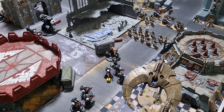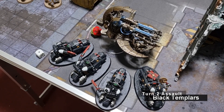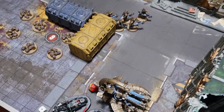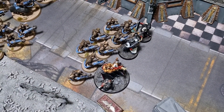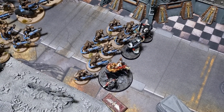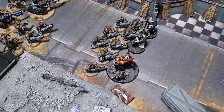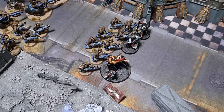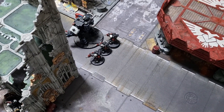End of assault phase for Black Templars Turn 2: on the positive side we did a wound to an Annihilation Barge. On the depressing side, Helbrecht, the Emperor's Champion, and the thunder hammer Assault Intercessor charged the Immortals — and they killed only two. It was some of the worst rolling seen in a long while. Dom was so unimpressed he didn't even use his Resurrection Orb. Nothing else was in range, so that concludes Turn 2 for the Templars.